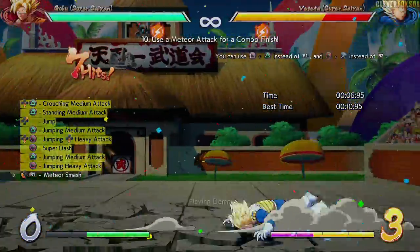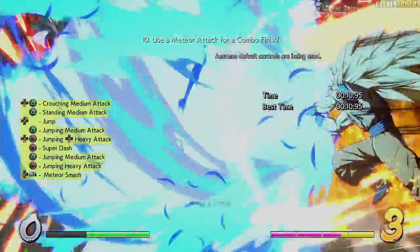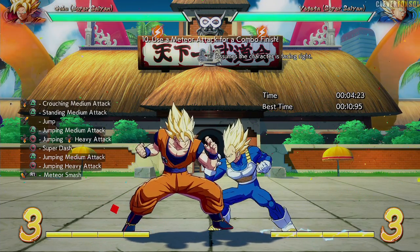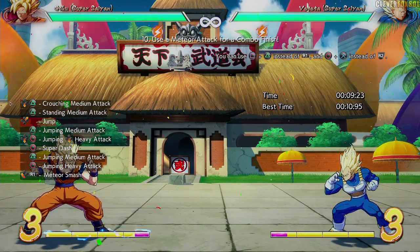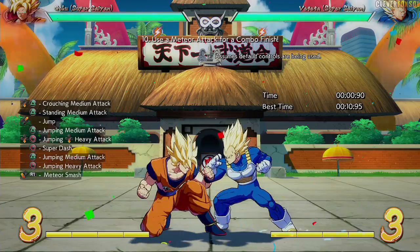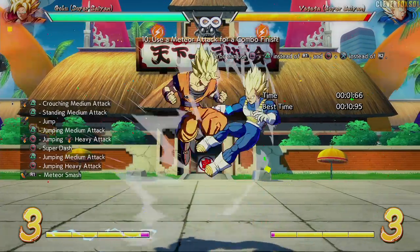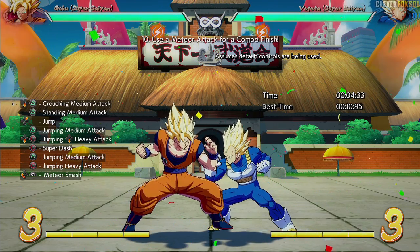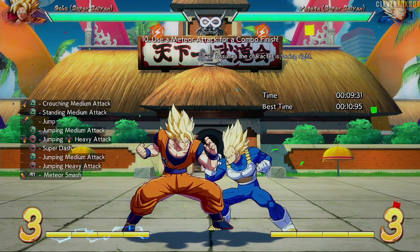This is a manual combo that puts you into your Meteor Smash or your ultimate — can we do it? What happened? You're accidentally not reading the tutorial correctly. It's telling you to jump first and then hit the medium button. Let's try it again.